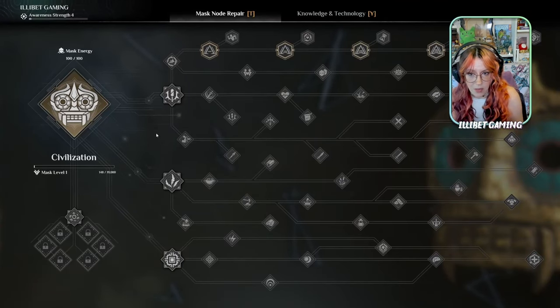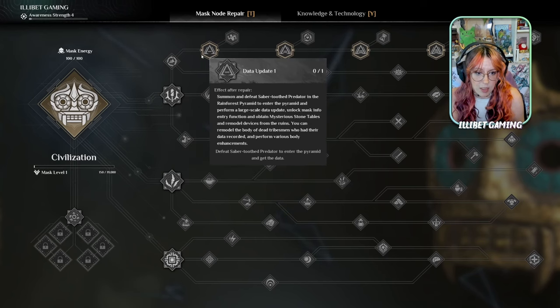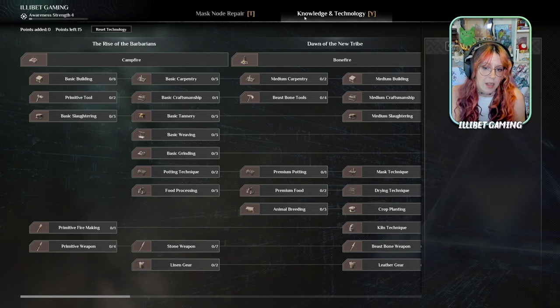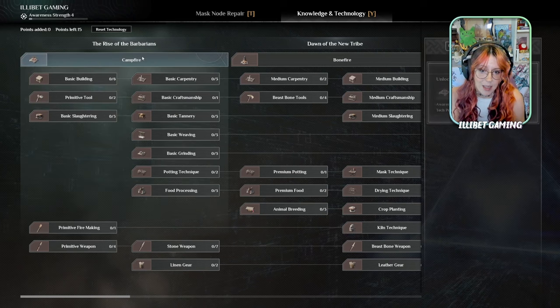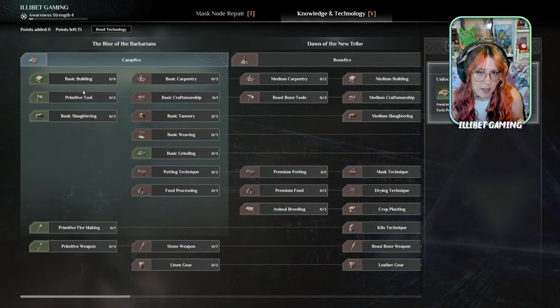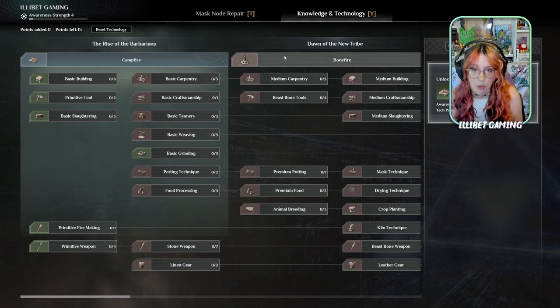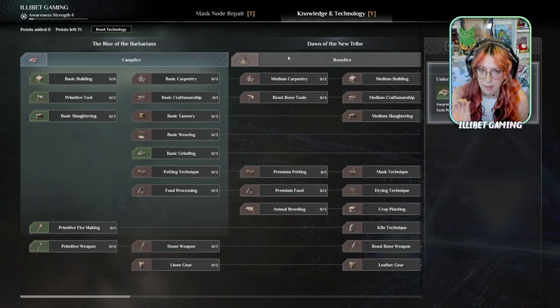Under T you can unlock some mask features, some of which are pretty beneficial, especially the ones for deterring and capturing followers. Then we have our knowledge tab, which we also need — campfires are very handy. You can spawn at campfires but they're not very good, so don't rely on that. We do want to get to a bonfire pretty quickly.